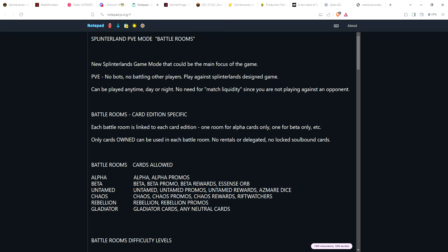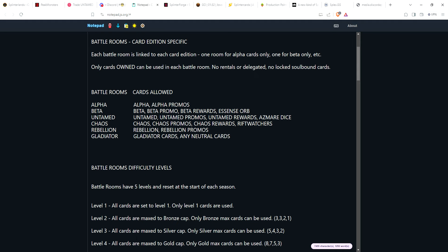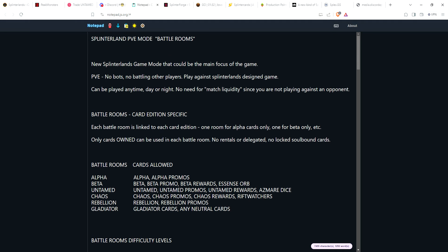You don't have to worry about bots or other people. You can just log in and say, hey, I'm going to fight in the Chaos Battle Room. Maybe you picked up some Rebellion cards, got your cards leveled to Max Silver, and you want to go unlock level three of the Rebellion Battle Room. It adds variety to the game, cool rewards, and a new set of cards with battle room specific cards. Let me know in the comments if you have suggestions for this type of PVE mode. Appreciate your time, thank you for your support, stay the course, keep on forging, have fun!